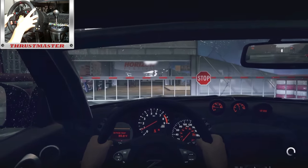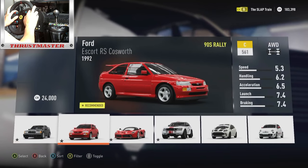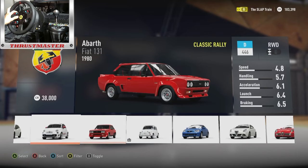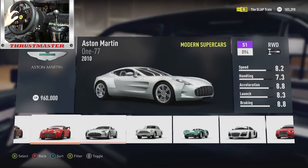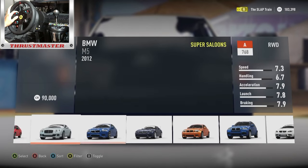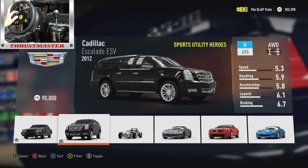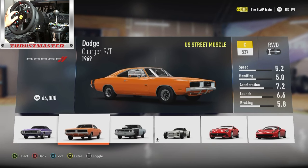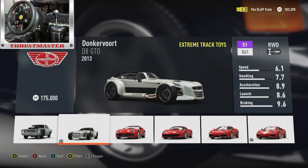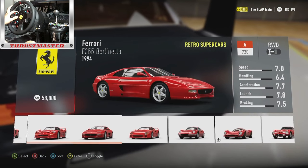We're heading over to the garage and then into the Horizon Hub to buy a new car — something new to the series. Looking at new cars, the Cadillac Escalade is actually new and looks like a monster. We also have the Donkvort DA GTO 2013 — that's a track toy at 175k. I don't think I want to spend on that just yet, so we're gonna wait on that one.